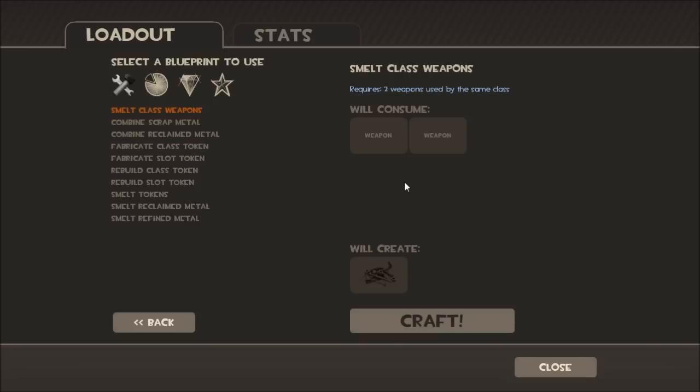What Smelt Class Weapon means is you can combine a melee weapon, primary, or secondary, and it will make a scrap metal.